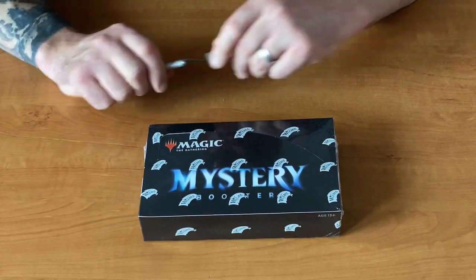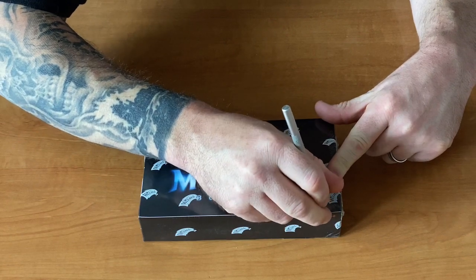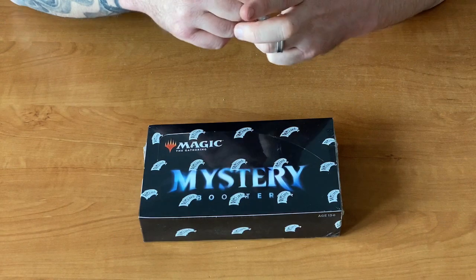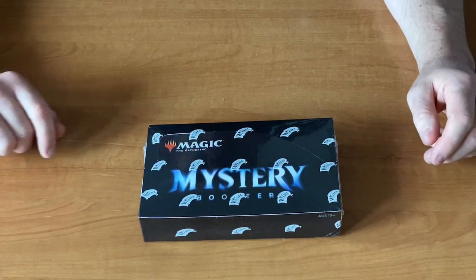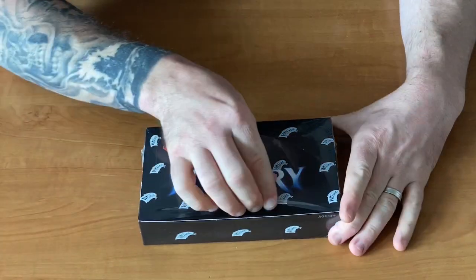So we're going to open the box up, we've got our tool, we're going to cut safely away from ourselves across the edge. I've got little miss MLG here and she's going to help me open some boosters because she loves cracking packs. Let's get into it.